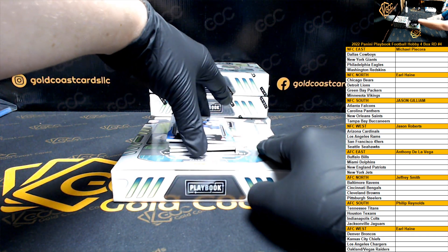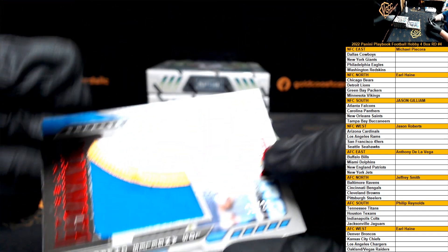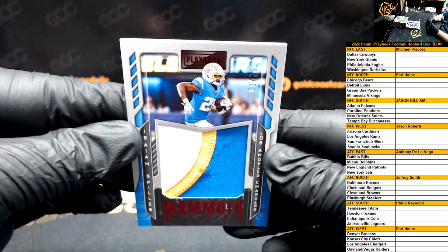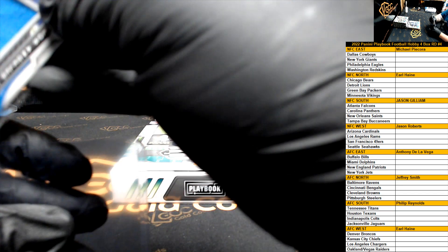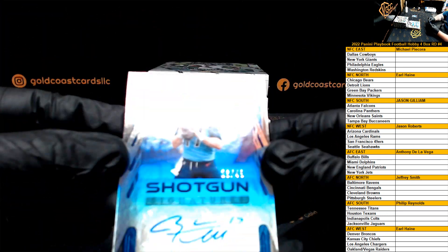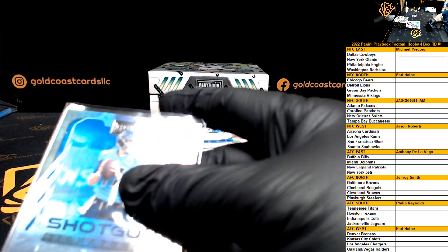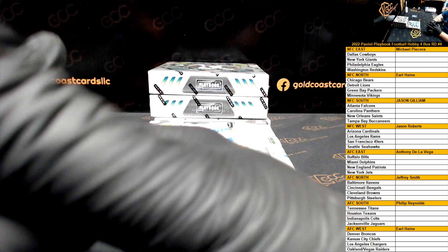Starting off nice — Mammoth Materials Isaiah Spiller numbered to 25, one of 25. Nice three-color patch there. Isaiah Spiller, Chargers — Chargers are the AFC West. Next up for the Titans, Ryan Tannehill Shotgun Signatures numbered to 49, that's number 26 of 49. Ryan Tannehill, Tennessee Titans — Titans going out to the AFC South.